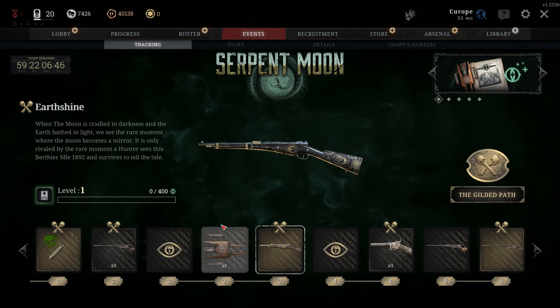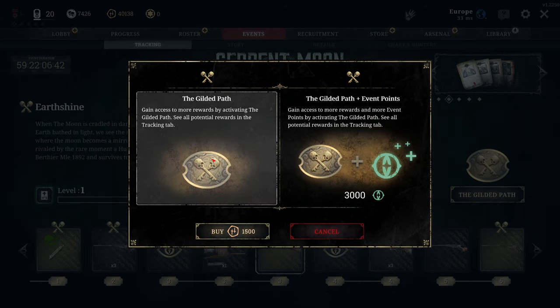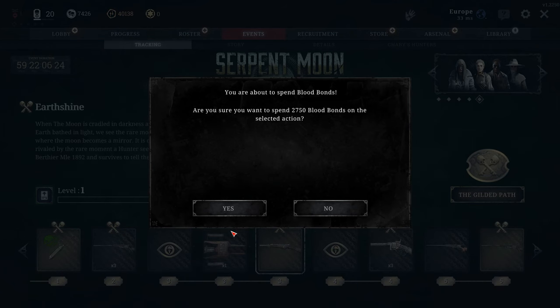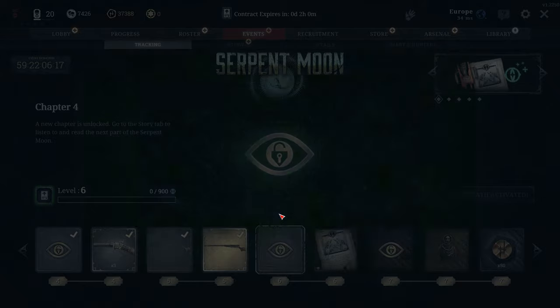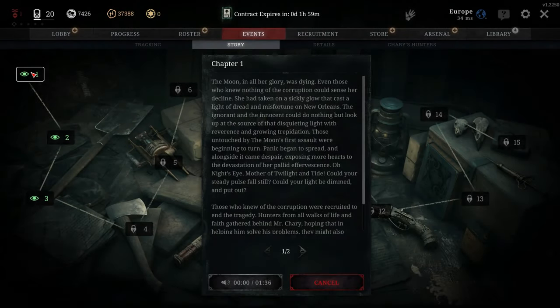Also for the first time in Hunt, we have a new battle pass called the Gilded Path. Here I have unlocked the premium pass to show you how to get started, but there is also a free and standard pass available. All three give you blood bond cashback and lots of rewards. The all-new story of Serpent's Moon follows on from the previous Traitor's Moon event. The story will unlock as you progress, and you can either read each chapter or listen to the recorded voice acting provided, which I thought was a really nice touch.